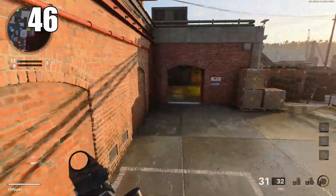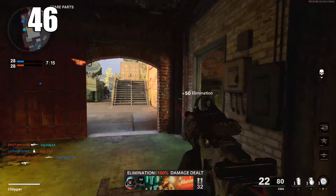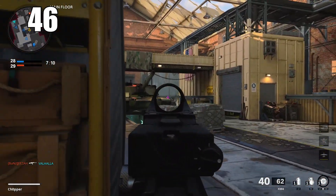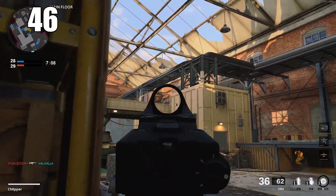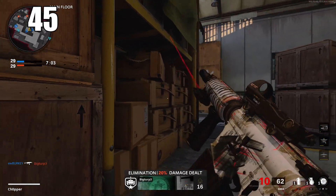Number 46: shooting under vehicles for enemies that use those as cover is really effective. I pick up so many kills on people who think they're safe but have a small foot hitbox appearing from under a car. They don't realize it, and it's extremely easy to do.